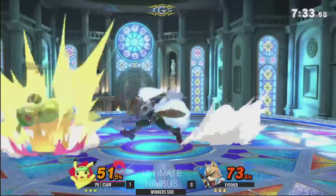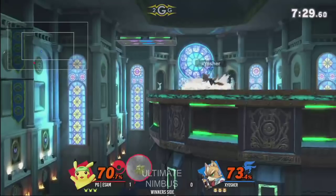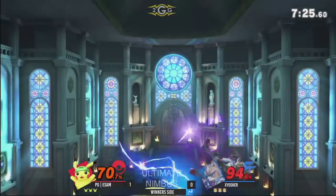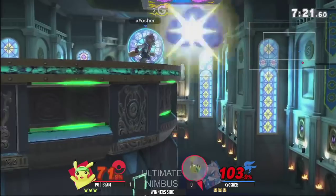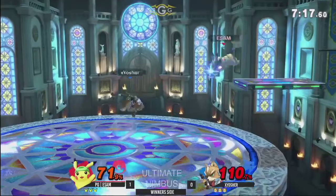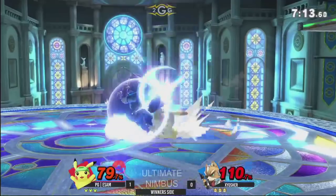But here's a little string of Exyosher's own — even getting the jab reset. Exyosher able to bring up the percent. Oh, no — that's not where you want to be. The drag-down forward air into down tilt, and he's in the thunder again. Getting hit by that trap again. Maybe he's trying to reflect it — maybe that's that next-level play.